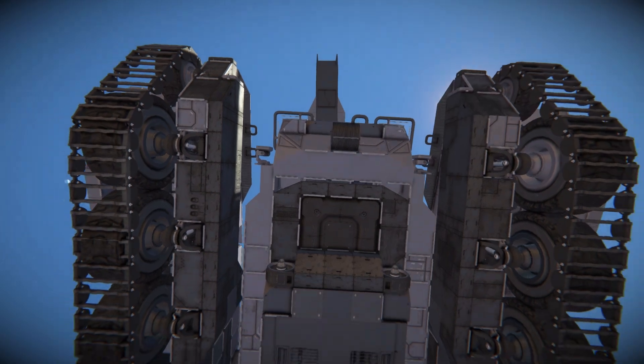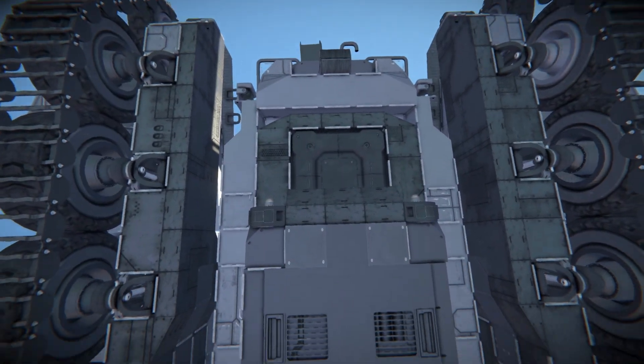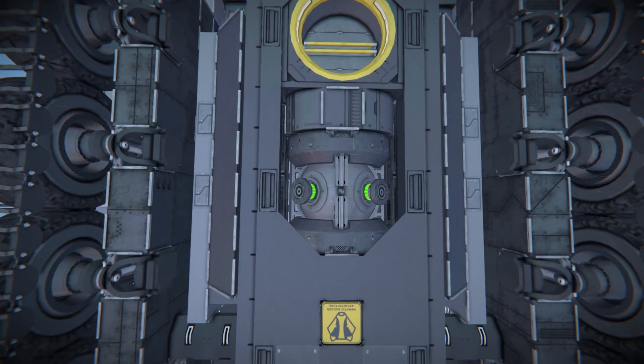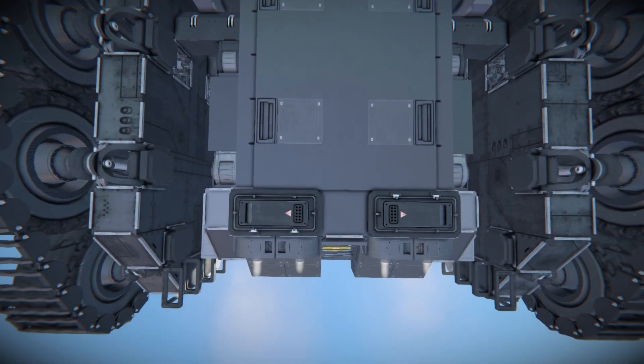Going all the way down underneath, we can see the bogie wheels and how they're connected up. Over here is the bottom of a battery, gyroscopes, the connector, a warning sign, and a large reactor at the very back, with access panels.